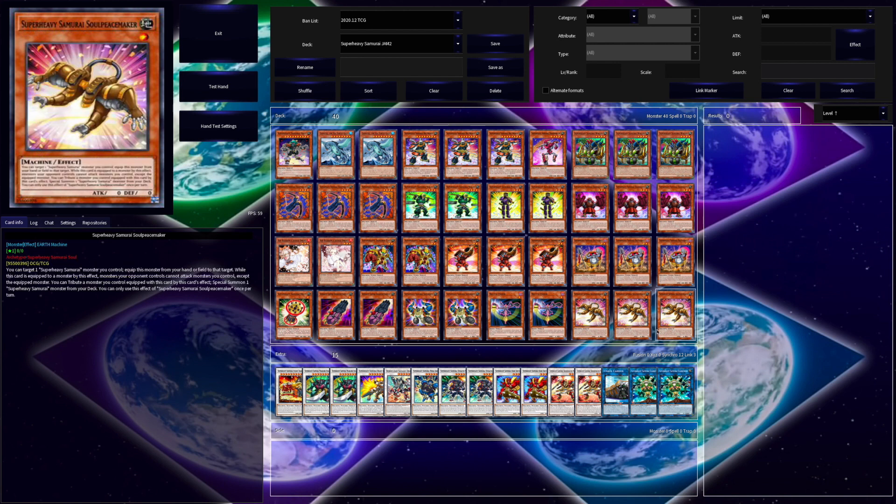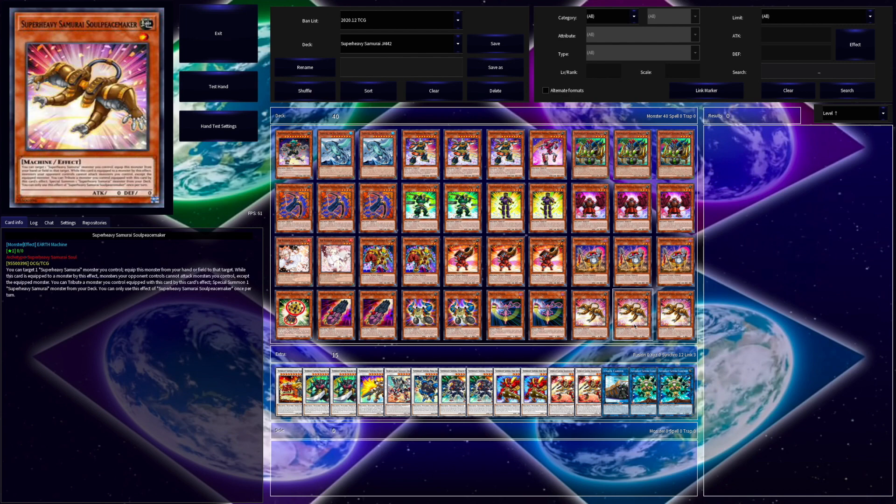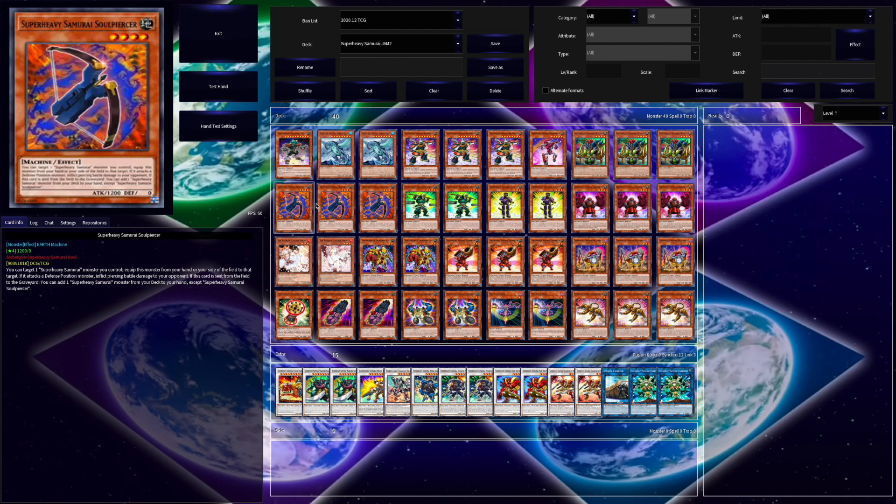Three copies of Super Heavy Samurai Soul Cannon — what you're going to use this for is attribute the monster this card's equipped to in order to special summon a Super Heavy Samurai monster from your deck. You basically want to use this in tandem with Soul Piercer, so that way you get a new special summoned monster as well as a free search.